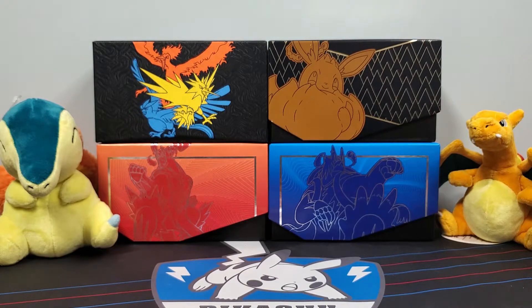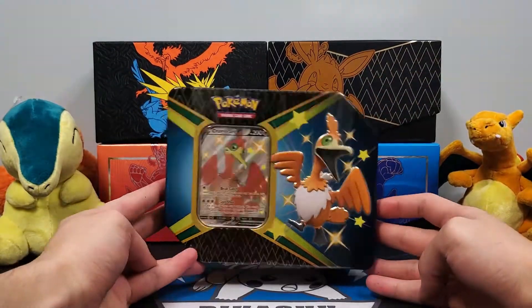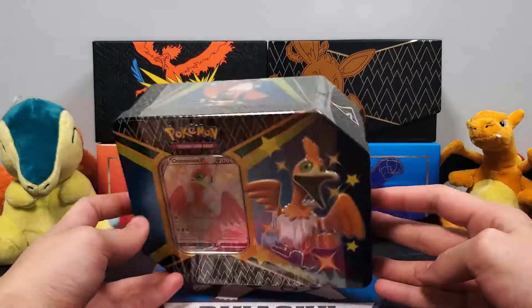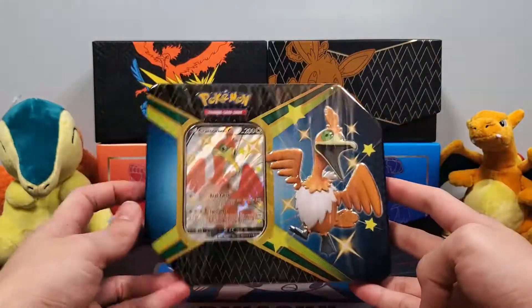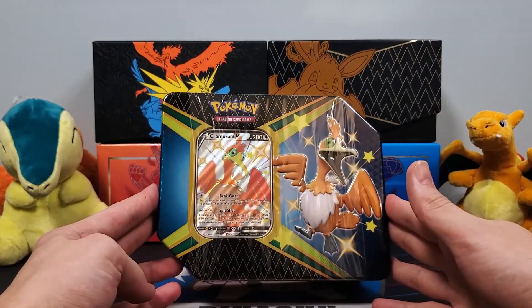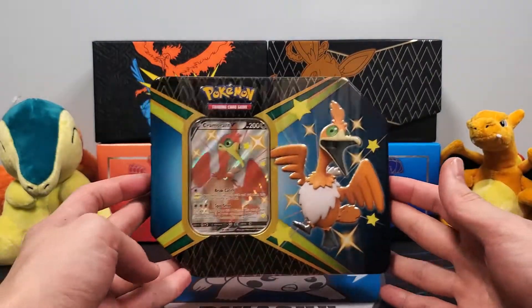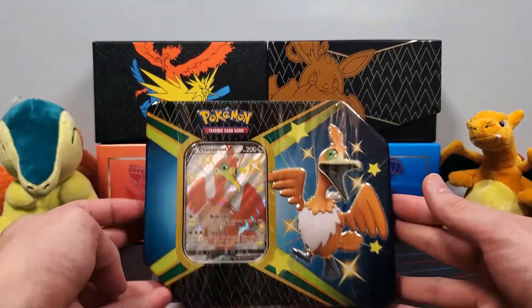What's up guys! This is PokerReel. Today we have the final Shining Fates tin, the Cramorant V tin. We opened the Eldegoss in the last video and the Bolton before that. Pretty sweet pulls through those as well, so make sure you check those out if you haven't already. Without further ado, let's get this unwrapped, unboxed and see if we can reel in some pulls.